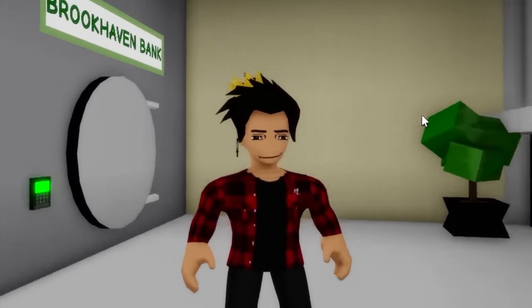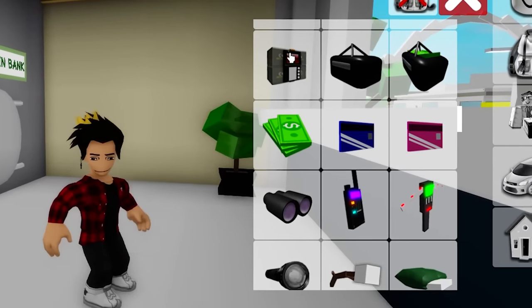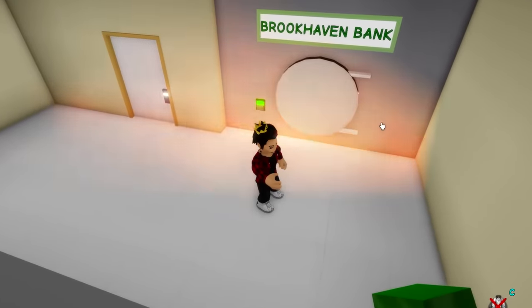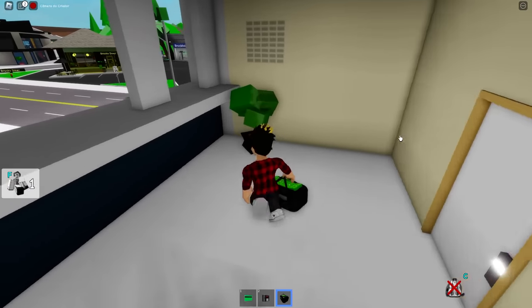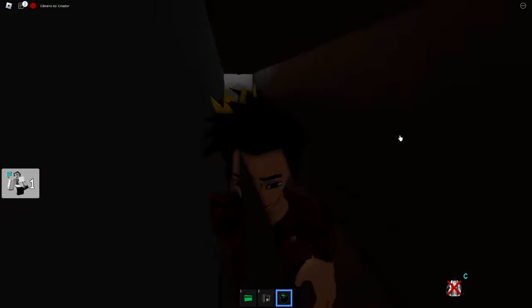Now we are at our first stop — the first safe we are blowing up today. We just need to go to our inventory and grab the trusty C4, then place it next to the safe, explode it, and grab the money. That's how you easily become a millionaire in Brookhaven. As a bonus, there's a secret passage here so you can make your escape.